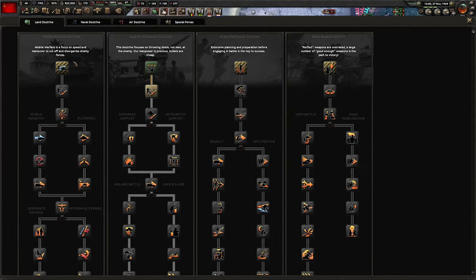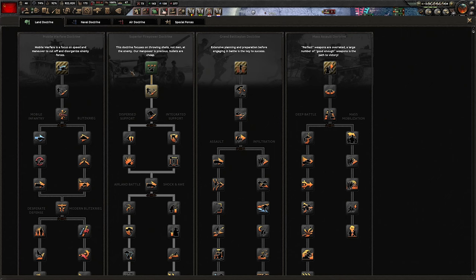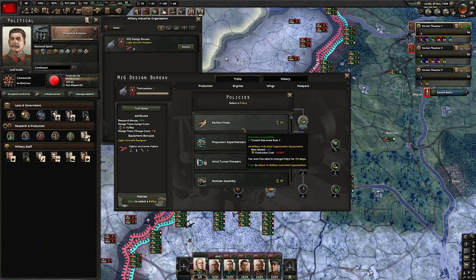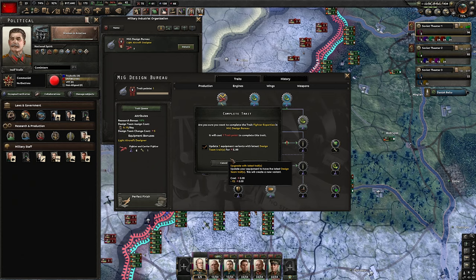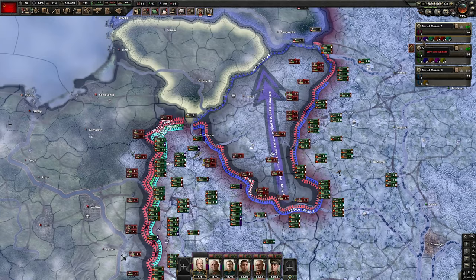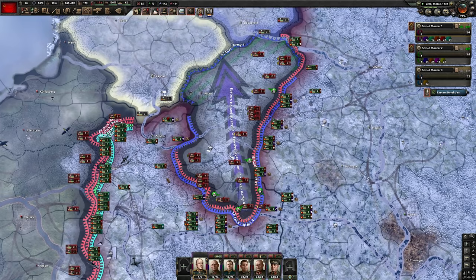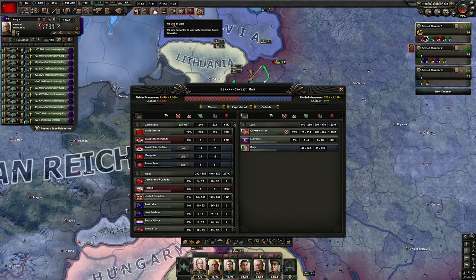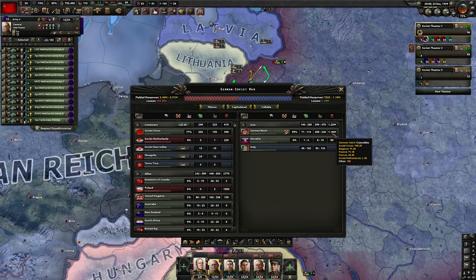We're ready for the second push. There's a river crossing but we don't care. Whenever you can, pick doctrines — especially the air doctrines. Pick a policy for the air designs: perfect finish. The second massive encirclement is done. By destroying all these German divisions, we basically cripple their military capacity forever. Let's check some stats: our casualties are fairly low, the German Reich has insane casualties — we cost them 1 million, they cost us less than 40k. Quite insane.